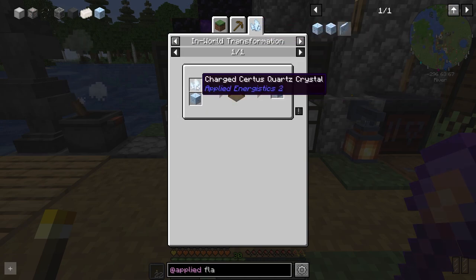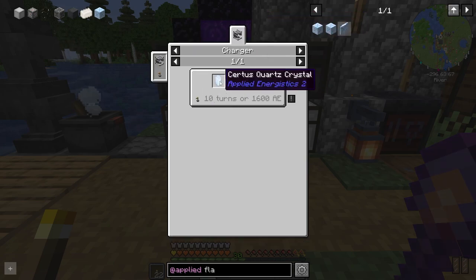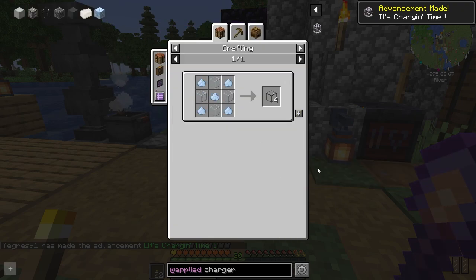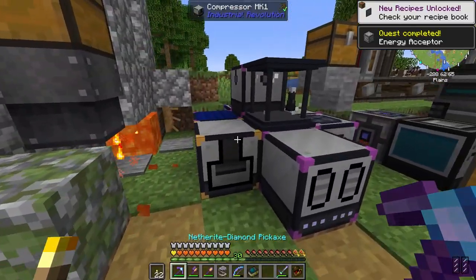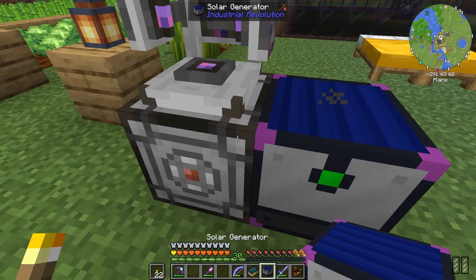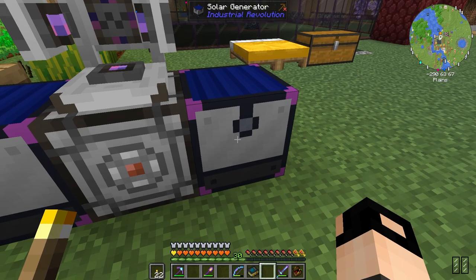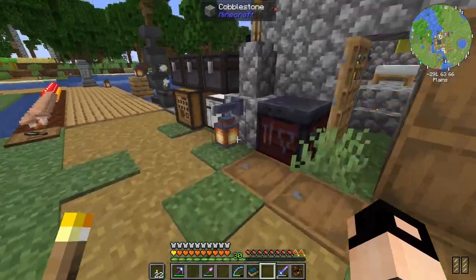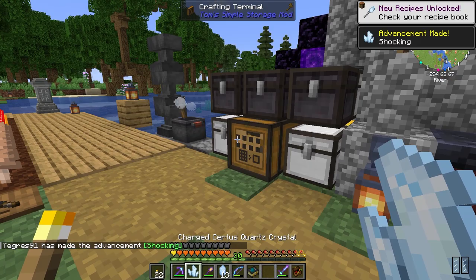What I need is some charged certus quartz, a charger, and an energy acceptor which requires quartz glass. I'll take solar panels from here — the acceptor converts the energy that the Industrial Revolution solar generators produce into Applied Energistics energy.